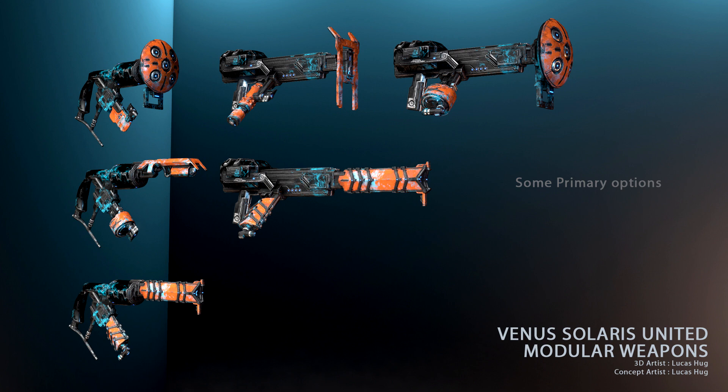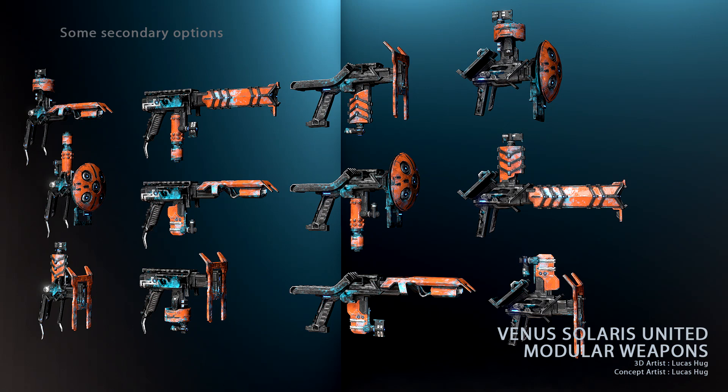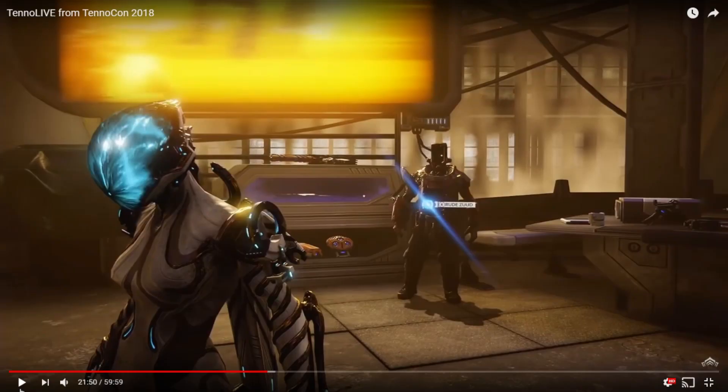These modular weapons — you can piece them together to make your own custom weapons, similar to the way you make custom Zaws. I wouldn't be surprised if we get more components in the future, similar to how it worked with Zaws. This next batch shows a group of primary weapons you can build based on how you piece them together. It's very possible these are not all the weapon combinations. There's also a set of components to build secondary weapons, and there's a load of those.